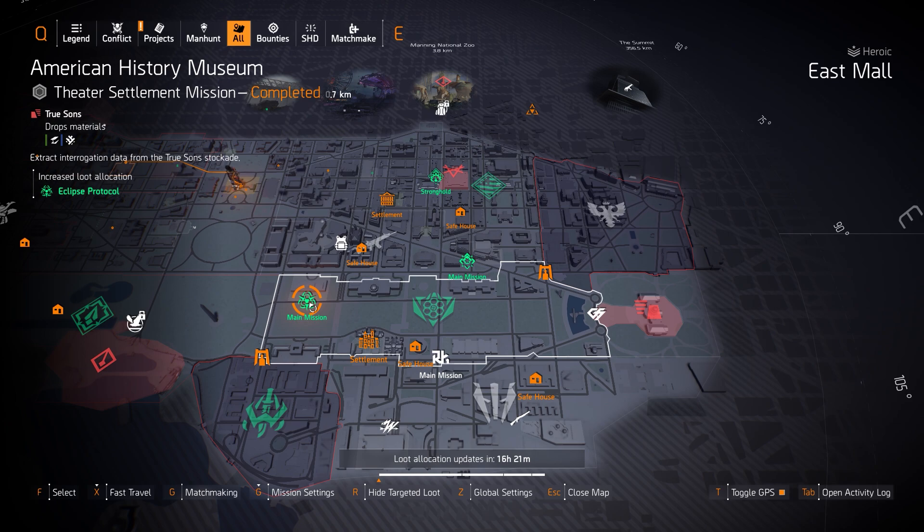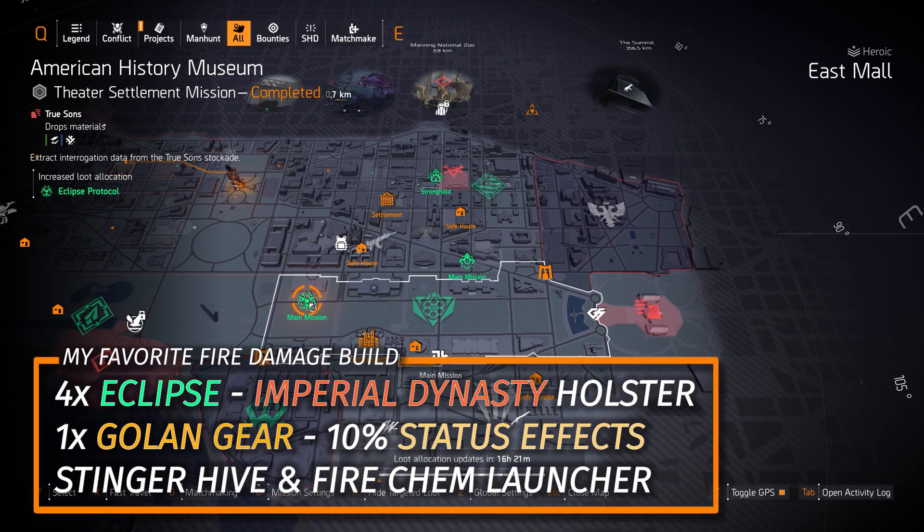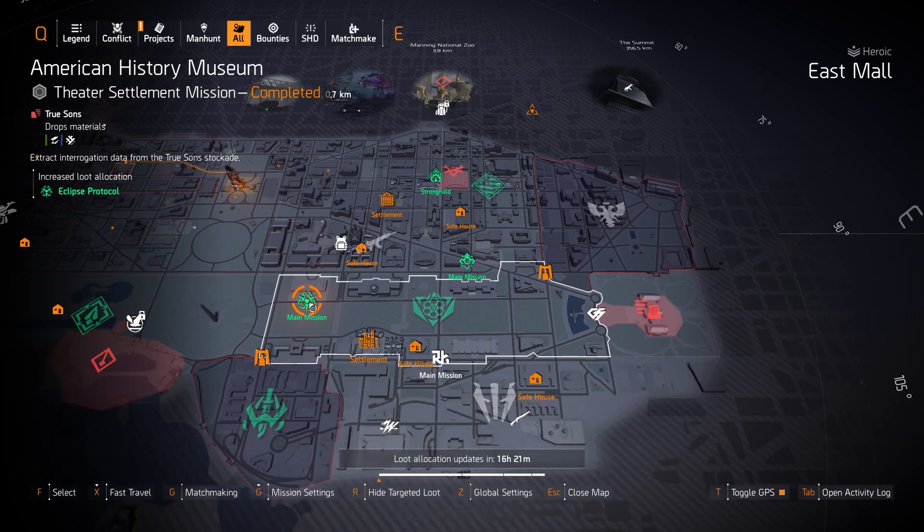My Eclipse Protocol build is 4 pieces of Eclipse Protocol, the Imperial Dynasty Holster, and 1 piece of Golang Gear for an additional 10% status effects. Run the Chem Launcher Firestarter, the Stinger Hive, the Pyromaniac if you want, or the Harmony Rifle or Capacitor, plus the Firewall Specialization.